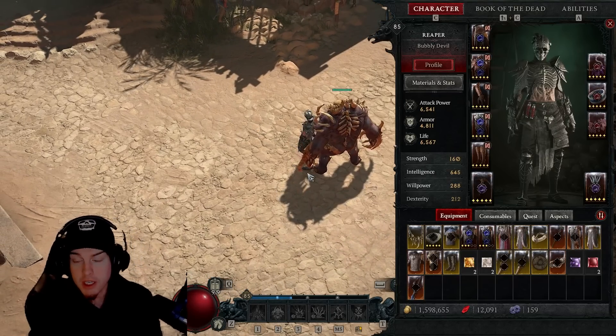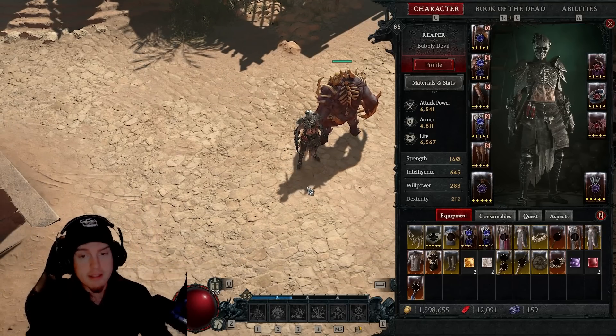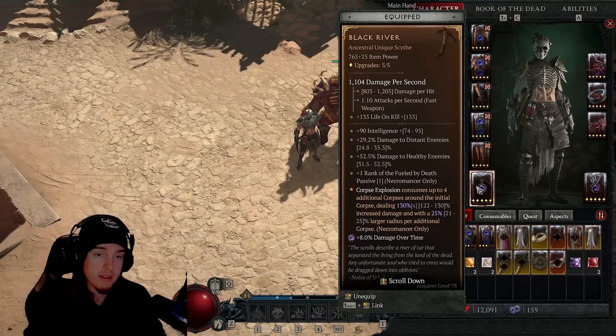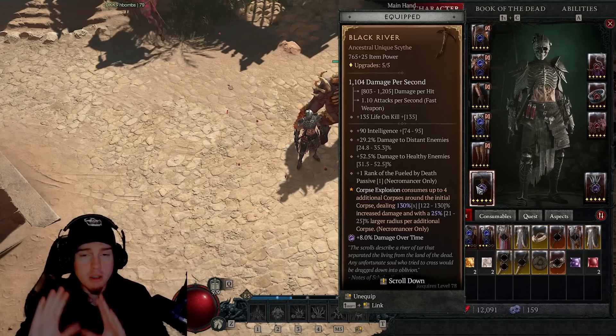What's going on YouTube, we're back at it for another video. Today we've got the best corpse explosion build for the Necromancer. This is going to be centered around the Black River itself, so you will need this unique for this build, but the rest of the gear isn't going to be too hard to find.